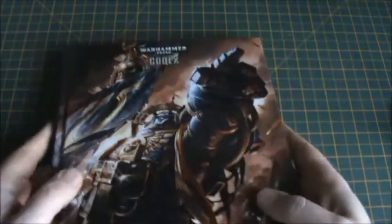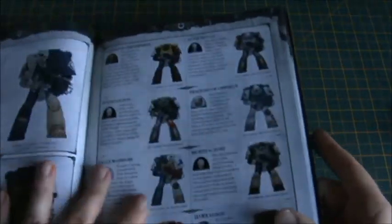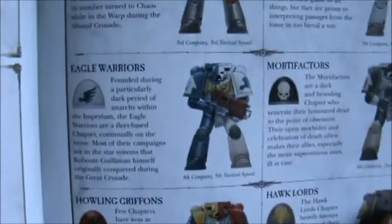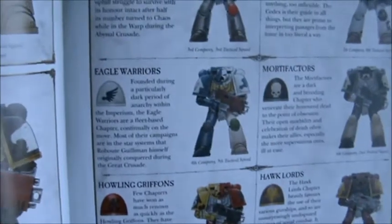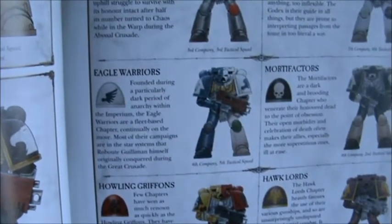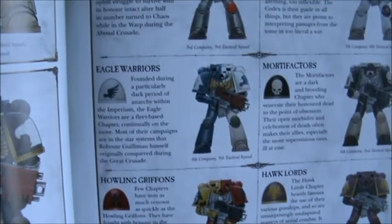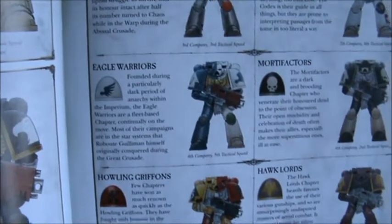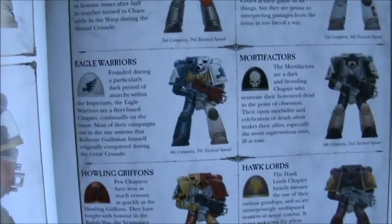I'm going to go for the Eagle Warriors. Looking in the Space Marine Codex — they are an offshoot of the Ultramarines. It's a half-and-half colour scheme: half blue, half white, so that's what I'm going for. I fancy doing something a little bit different, didn't want to do Blood Angels, and thought I'd do this half scheme of the Eagle Warriors.